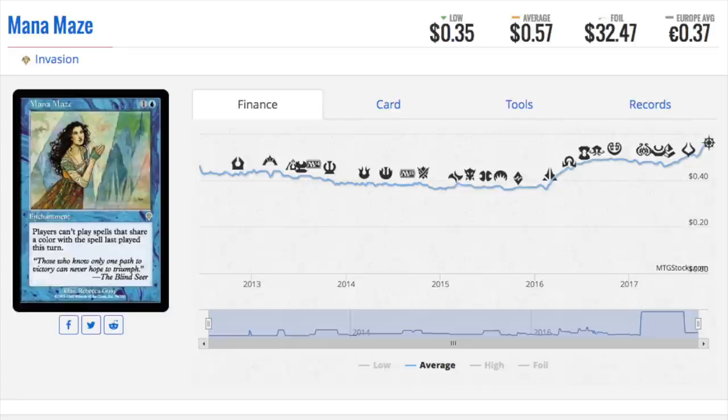It was actually a disadvantage most times to have a foil because we didn't have sleeves. Your foil would curve — not as bad as today, but it would still curve, and people would accuse you of cheating, especially if all of your lands were foil and that was the only thing that was foil.